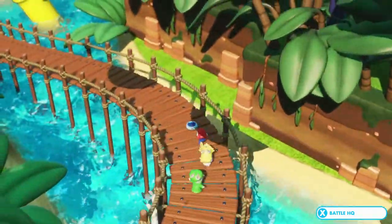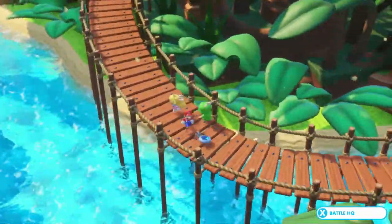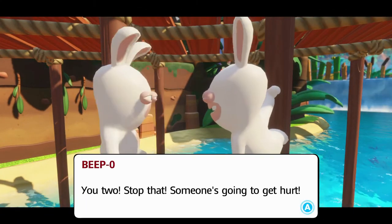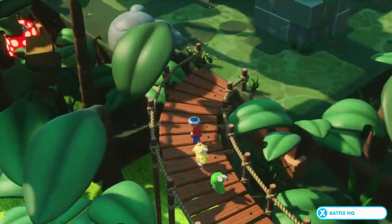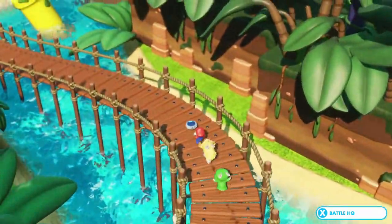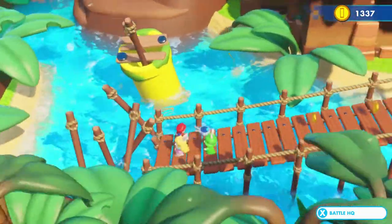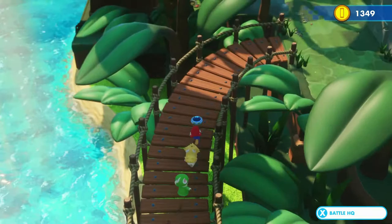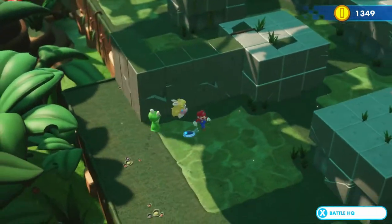Moving around, there's another bridge to cross. There's another rabbit doing something — two rabbits slapping each other! Someone's going to get hurt. We're at a dead end zone, can't go that way. We'll follow the coins and see where they take us.